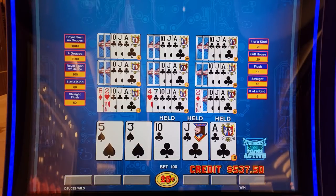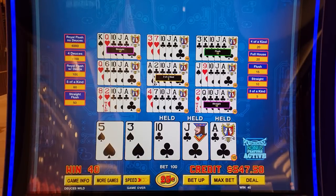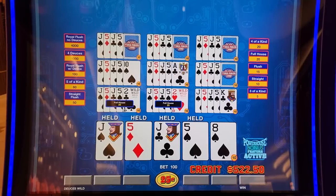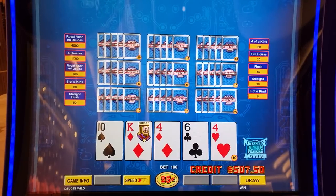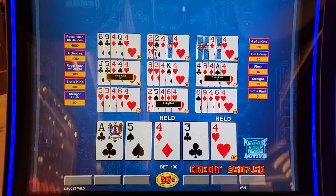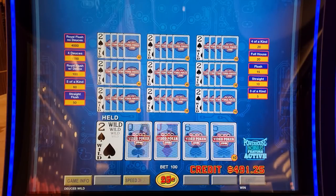Four to the royal up there — we're all around the royal today. I'm not sure if this is the best game mode to be playing Deuces Wild on since two pairs aren't winners. You throw away a lot of hands in this game, but we're having fun.